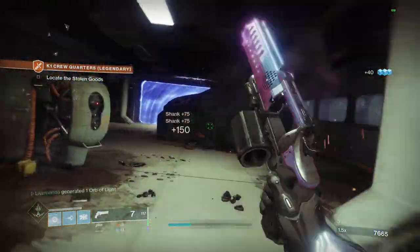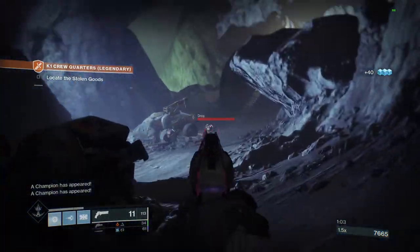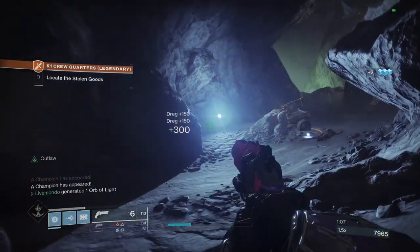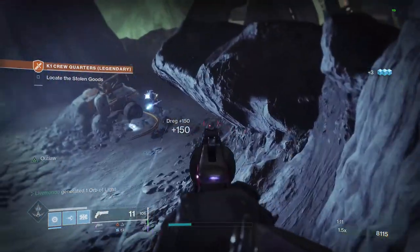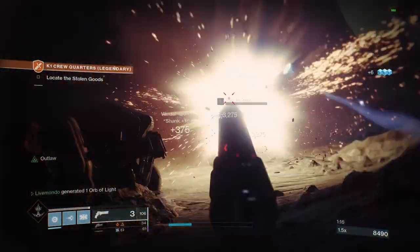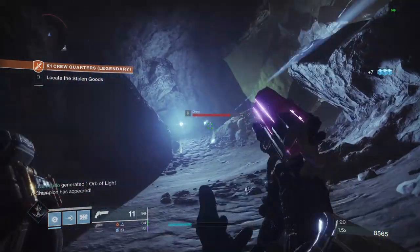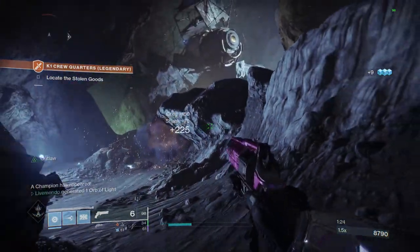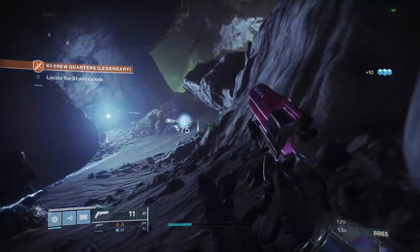You've only got one champion in that first section. In this next section you have three champions — two Overloads and a Barrier. As soon as the ads come out here at the bottom, I'm going to try and take them straight away. We are going to get exploders, and we do not want to attack the champions while there are still exploders up if at all possible.